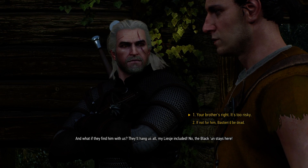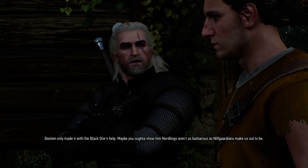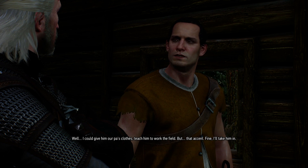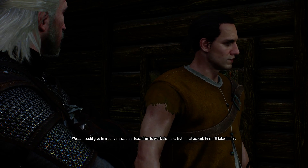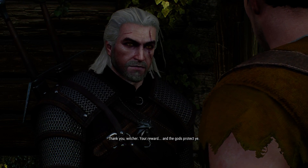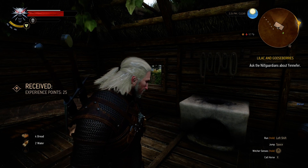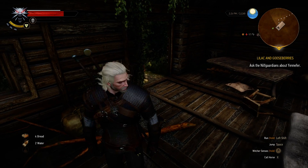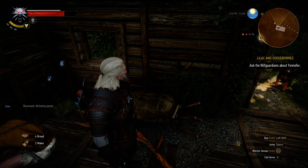Both choices look similar, but I'll go with option two: 'Bastion only made it with the Black One's help — maybe you ought to show him that Nordlings aren't as barbarous as Nilfgaardians make us out to be.' The brother agrees to take Rosinia in, give him their father's clothes, and teach him to work the fields. Quest completed — he thanks us, gives us our reward, and says 'The gods protect you.' Nice.